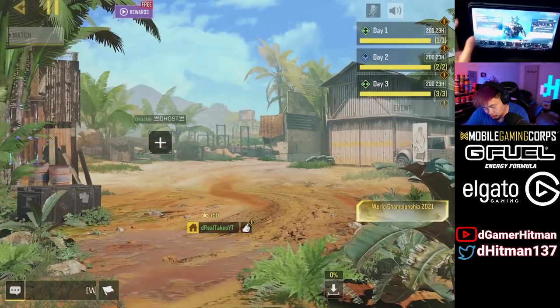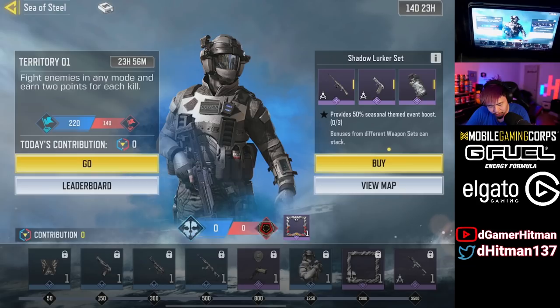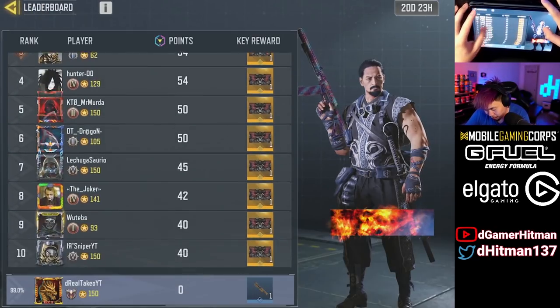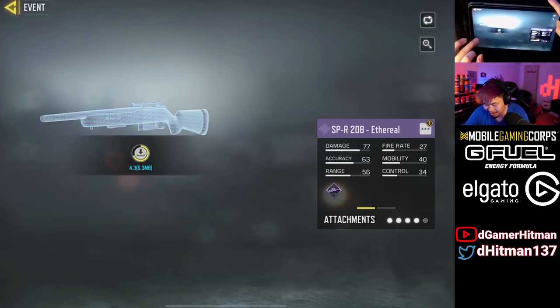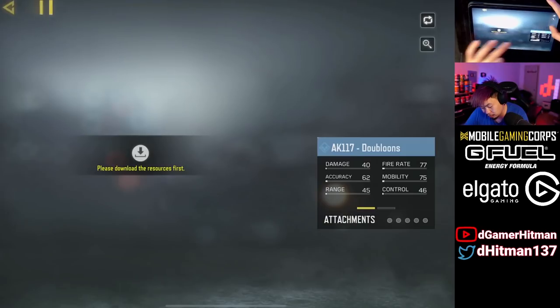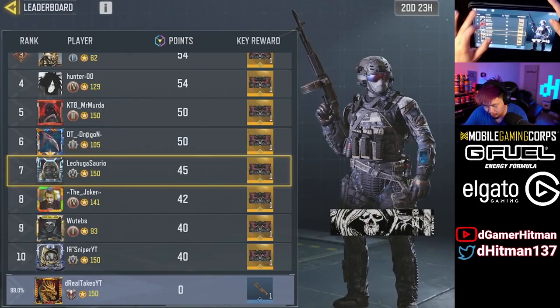Let's see how this works. Probably the same as other events — you just have to do the contribution fight: kill enemies in any mode and earn two points per kill. You can view the map. Basically it's the same as every other event. There's probably a leaderboard as well. From the leaderboard you get the Shadow Corpse, which is actually really nice. If I hit the info button — SPR skin, Ethero, that's actually really nice, it's like a unique skin. Looks really cool. We also have the AK Doubloons skin, which is actually really nice as well. Then you get a bunch of random stuff, but honestly if you just play you should be able to unlock it. That's basically it for this event.